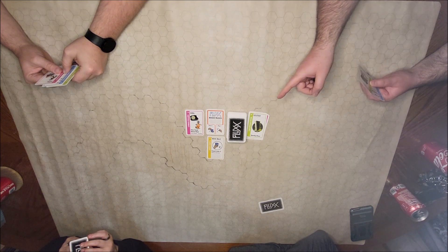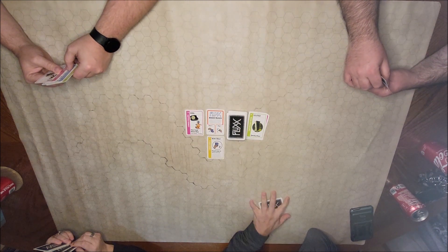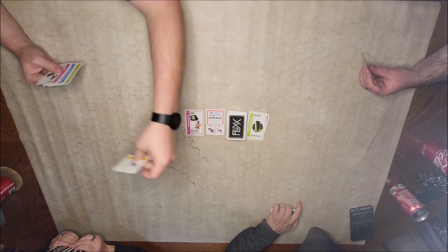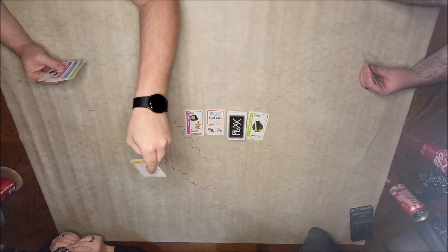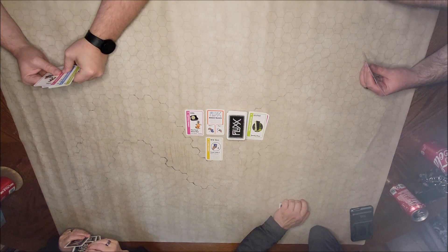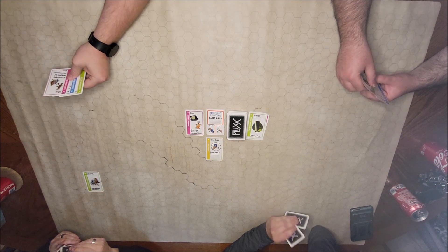You draw first, then draw a card. Discard down to two. I'm going to play a keeper — Teenage Detectives. You Scooby-Dooing us? I am totally gonna do a Scooby-Doo right over here. I drew one, play one, and now I have to discard this rule — I don't want it. And now I have two cards.